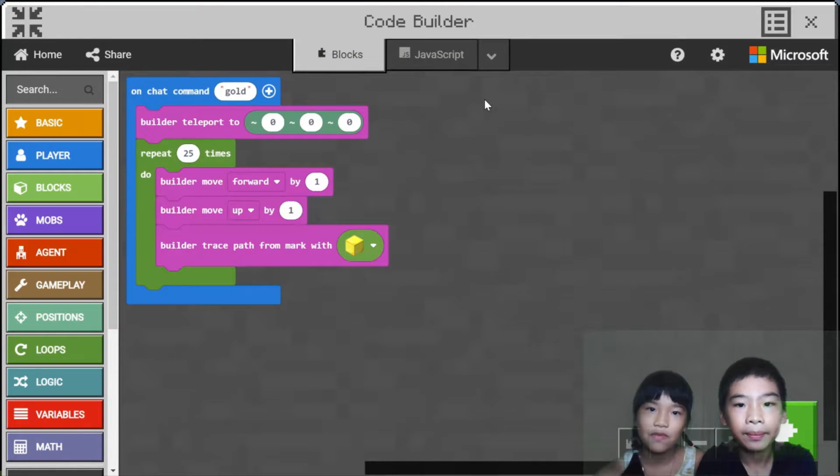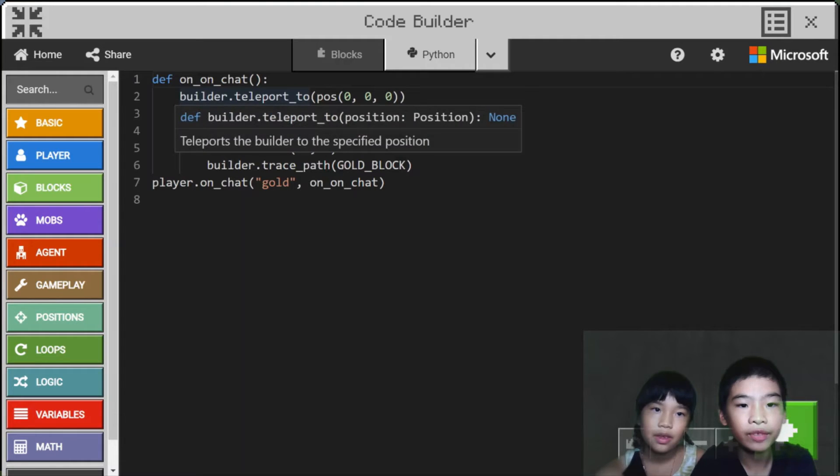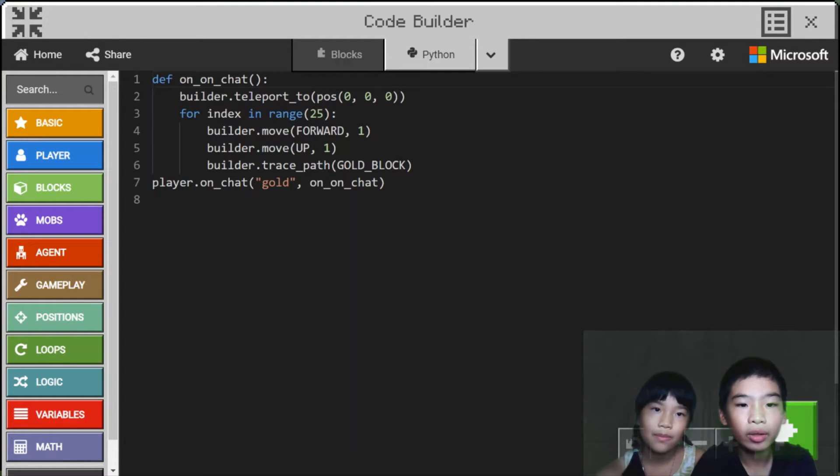Let's see it in Python first. There's def on-chat — so it's a function. Builder.teleport to position zero, zero, zero — that's a function. For index in range 25, so it'll repeat 25 times. Builder.move forward one. Then it'll do the trace path over the block. Then it'll do a player on-chat: when you type gold in the chat, it'll run the function.